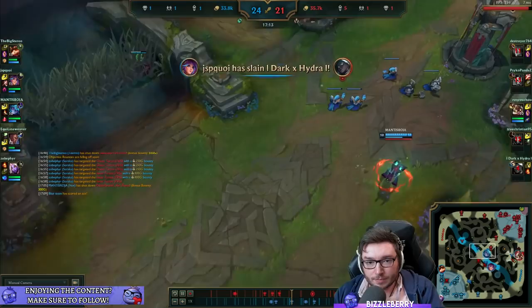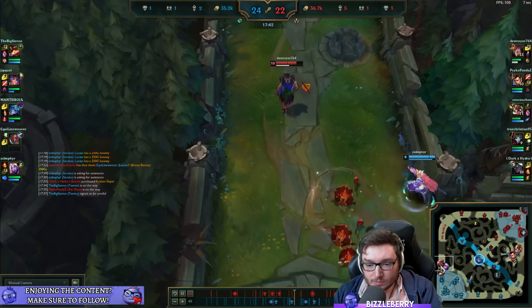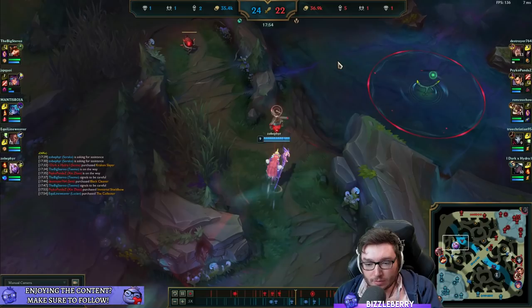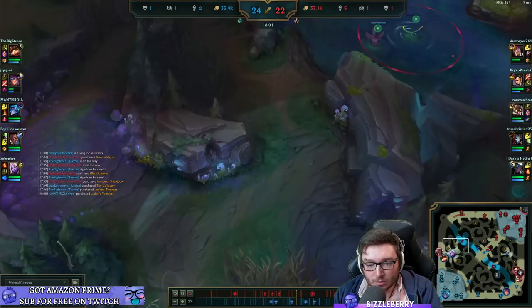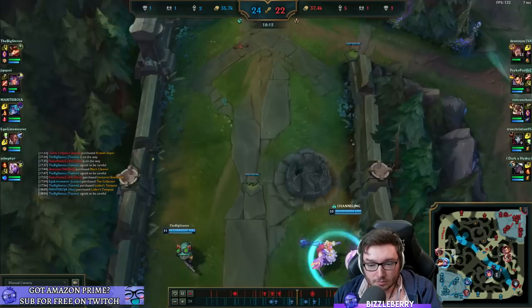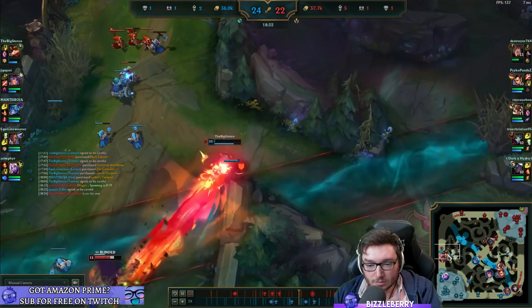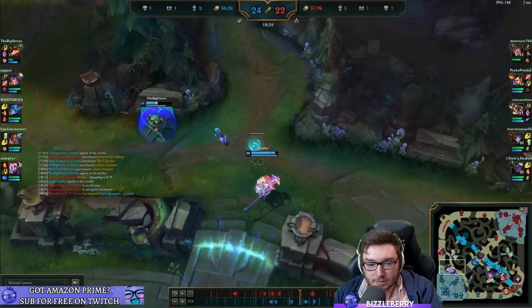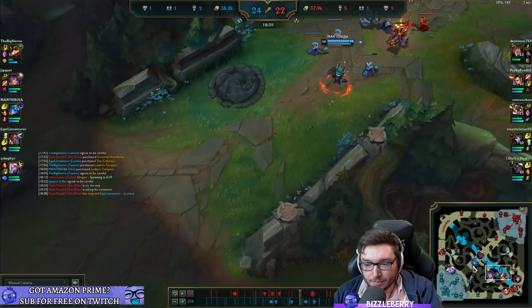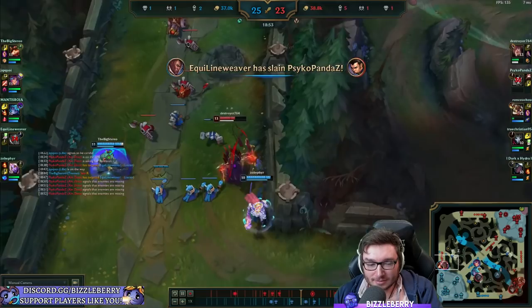It ends up being good for your team, but you don't want to be in a situation like that. It's okay, you're in iron, you're expected to do some weird stuff, but I'm here to just point them out for you. Yeah good, you're getting proactive. That's a fine ward. There's no baron coming up but it's decent vision at least. You know dragon's about to come up. But the team is having a fight here - I think healing him here is fine and then I would be rushing towards this side of the map just because the dragon's up.